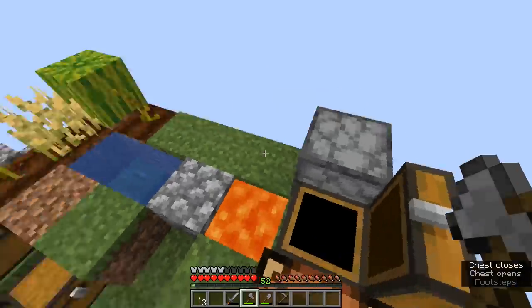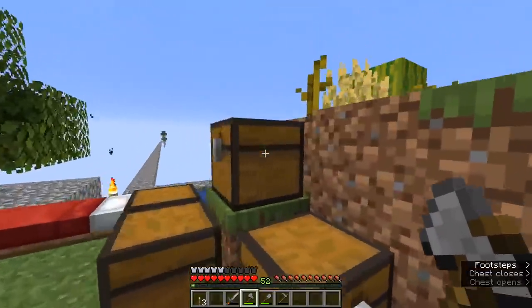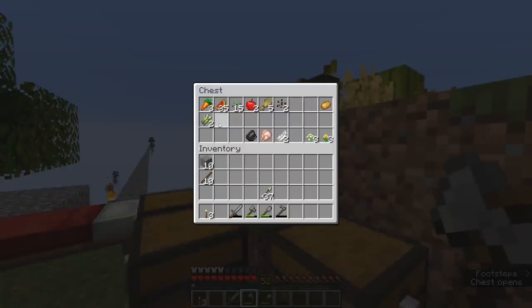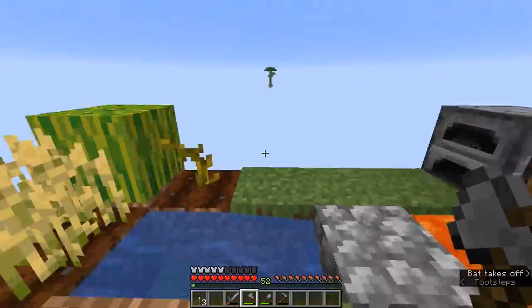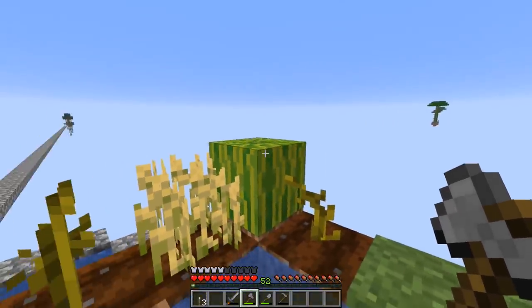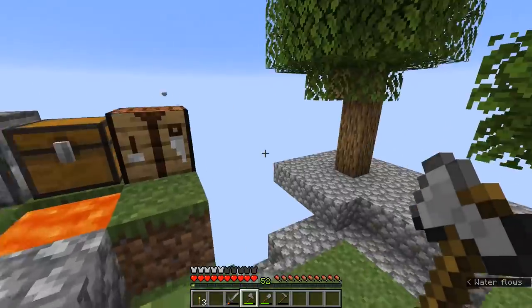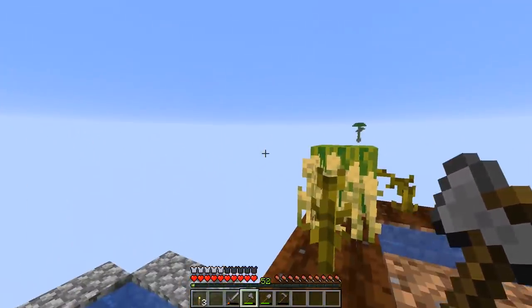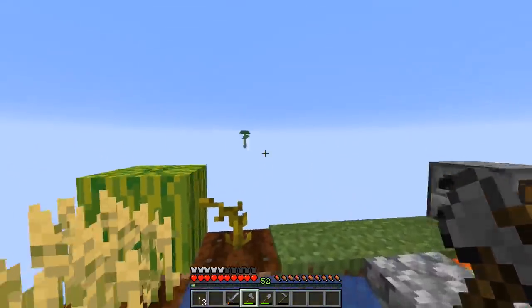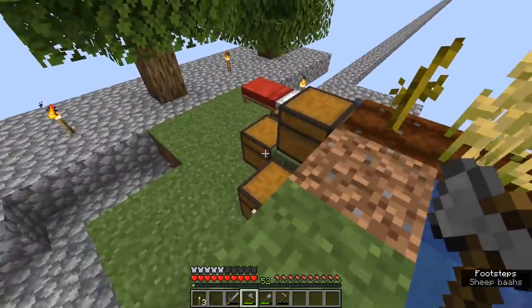Pumpkins and melons could go towards food. We also have some sugarcane that we need to grow, and with sugarcane, eggs, and pumpkins you can make pumpkin pie, which is a pretty good food source. We have the capacity to grow more melons needed for food and potentially potion brewing. Potion brewing is next on the cards because another objective for today's episode is to go to the nether.